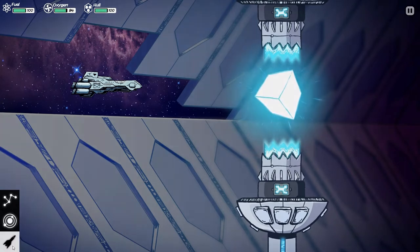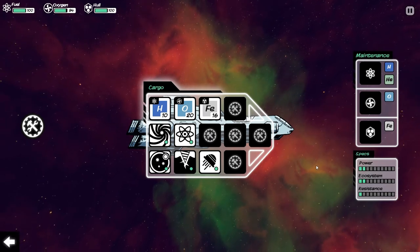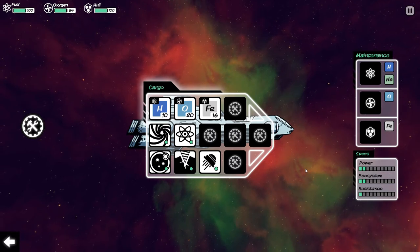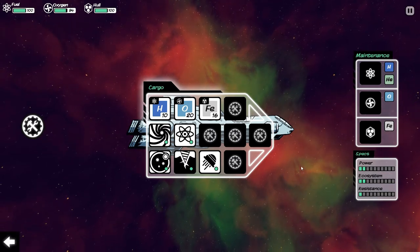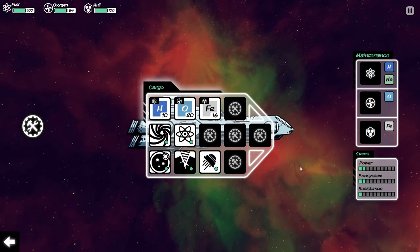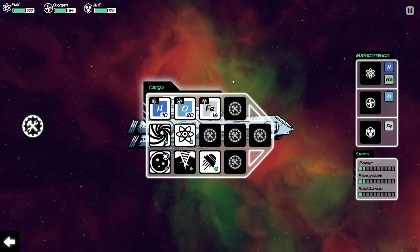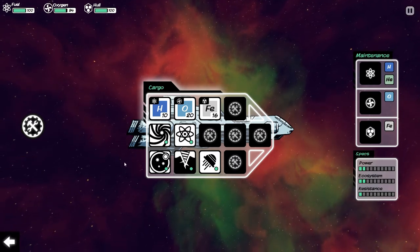Something else that's going to govern your life or death is your systems, your ship. You might say that looks kind of like FTL — and it does, a little bit — because it's a simplified representation of the interior of your ship. It is reminiscent of FTL, but since this game lacks combat, a lot of the systems of FTL simply aren't present.